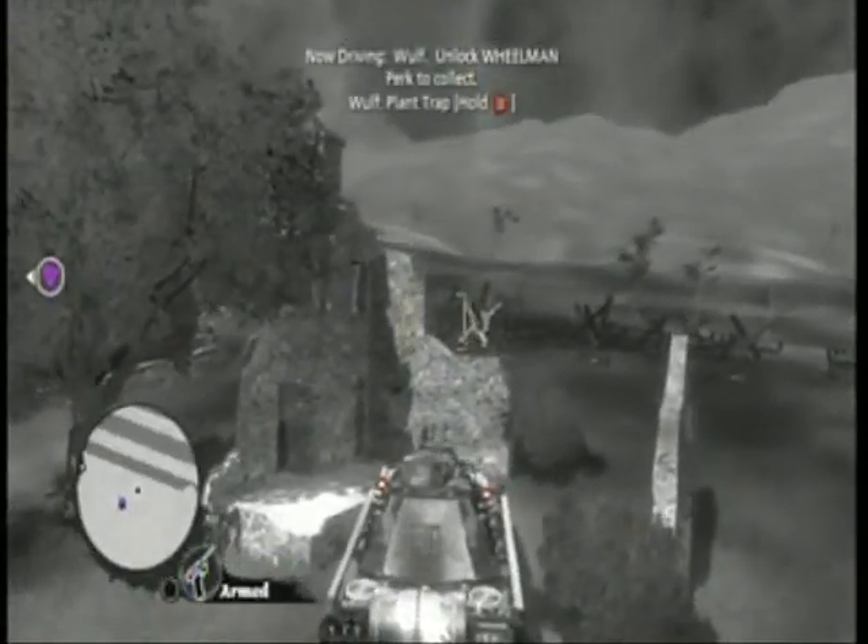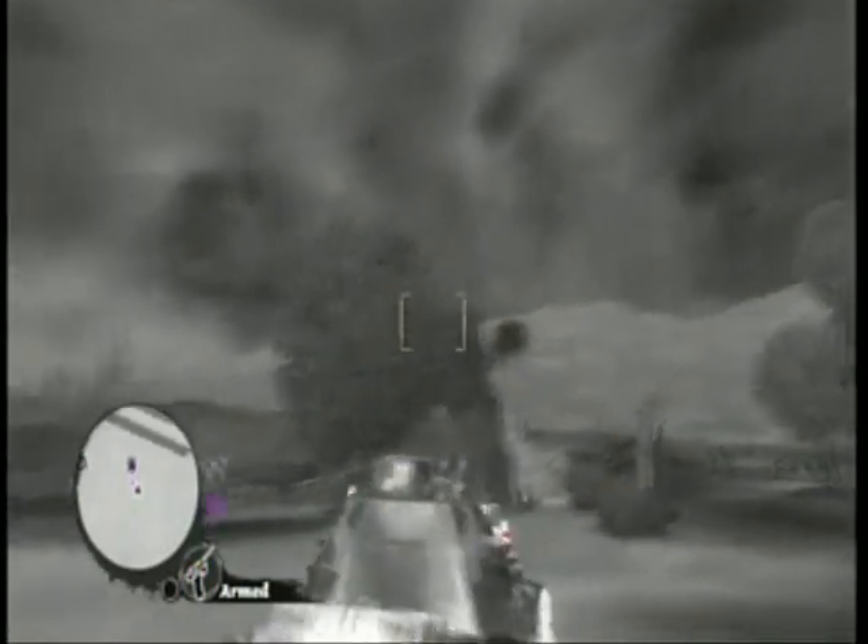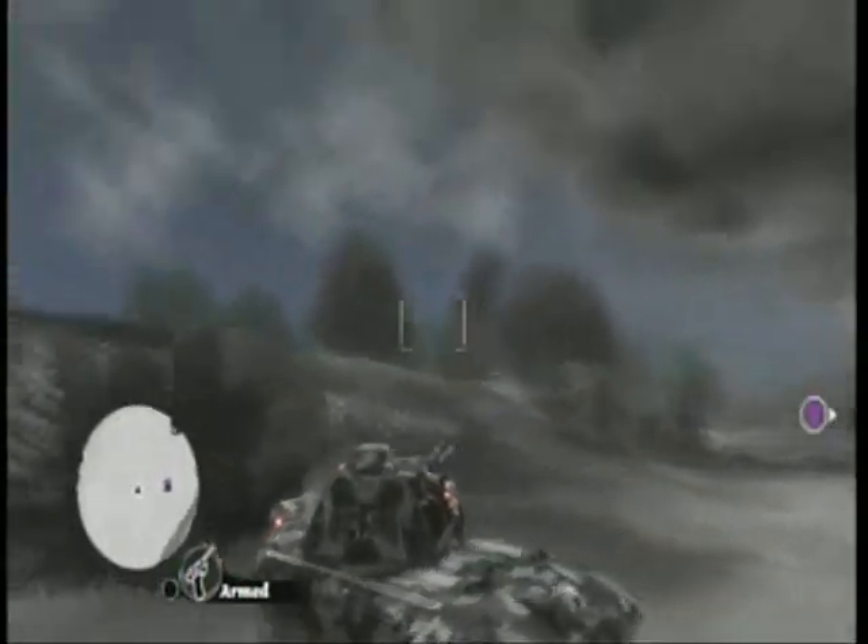Just climb on top of the Wolf Tank and press Y to get in. Back off, and that should be it. Thank you for listening to another Fight Plan tutorial.